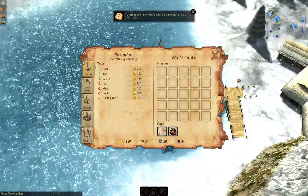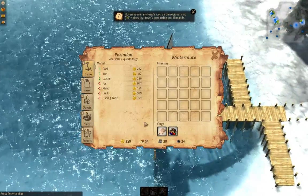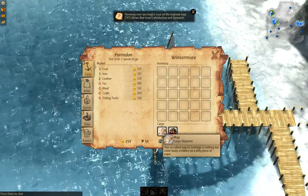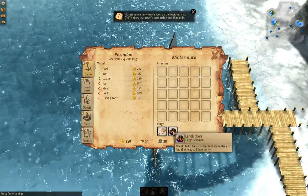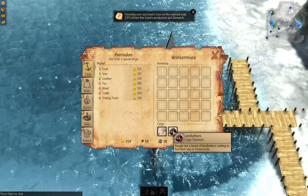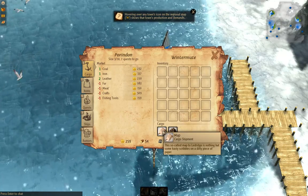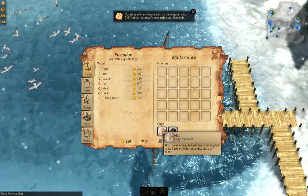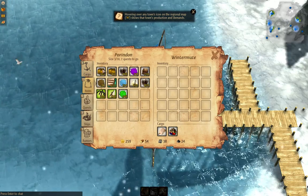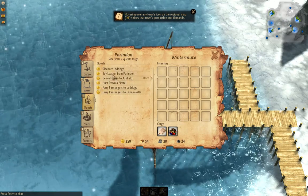You are basically the captain of a ship. You can see I've played this a bit. I have two things in my cargo: some people trying to get to Erring Castle, and a map which I'll need to find in Ludridge. Each place that you visit has a number of quests.